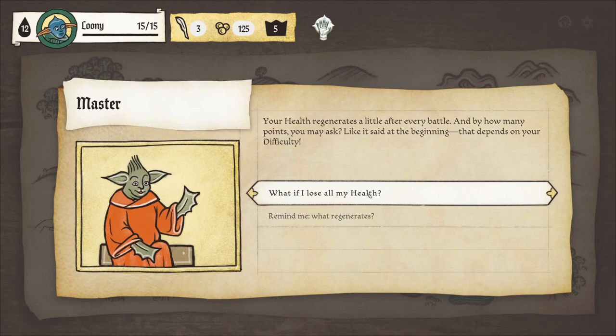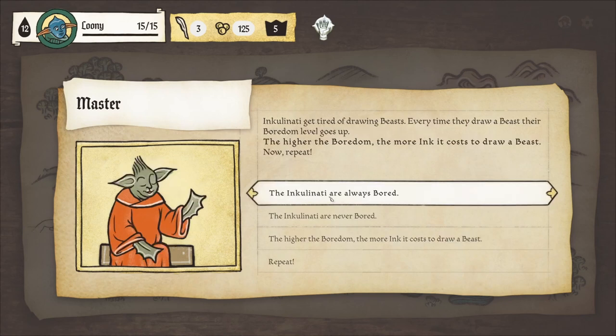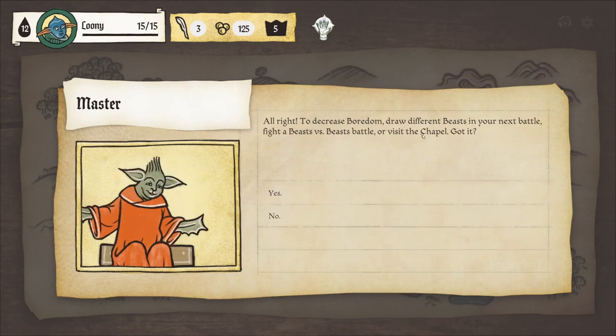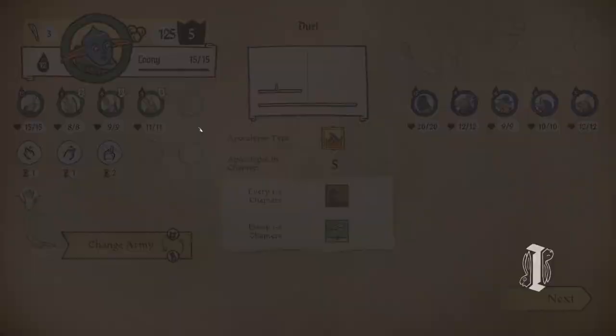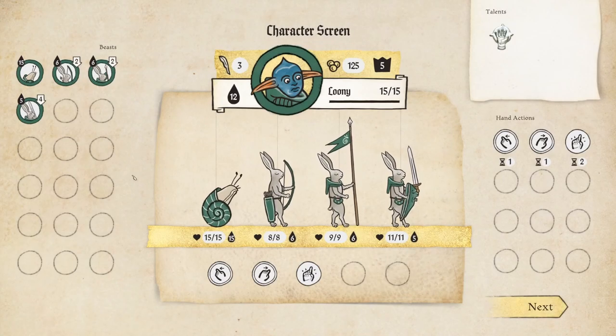Your health regenerates a little after each battle. If you lose a battle, you will be restored to full health and lose one quill. If you lose a battle and don't have any quills left, your journey is over. The Inkulinati gets tired of drawing beasts — every time they draw beasts their boredom level goes up. The higher the boredom, the more ink it costs to draw beasts. To decrease boredom, draw different beasts in your next battle, fight a beast versus beast battle, or visit the chapel. It looks like we can only have four beasts equipped, so we're okay for now.